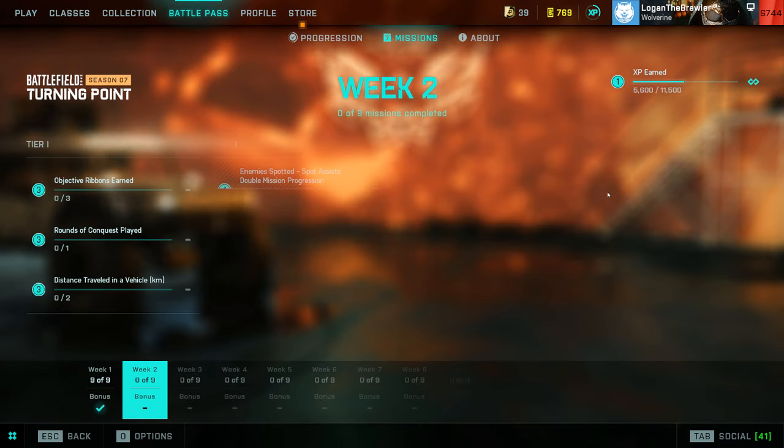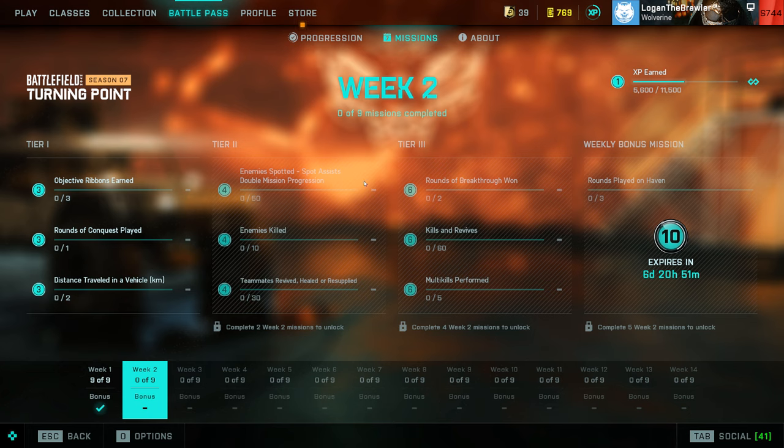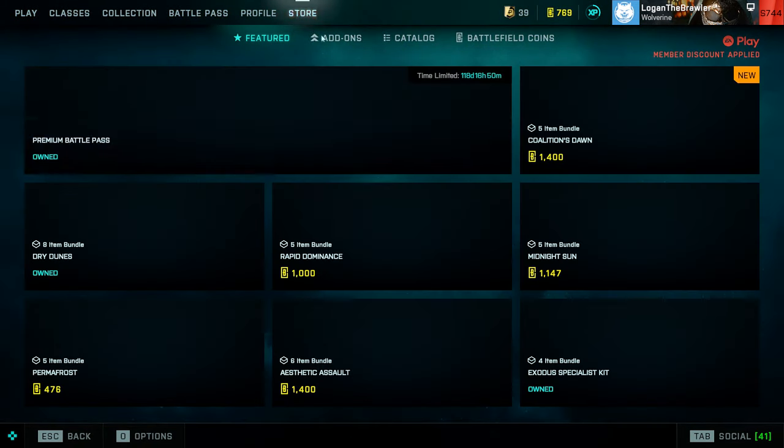Let's check out the missions — I'm not gonna go through them all, but we got Week 2 here: ribbons earned, rounds of conquest played, distance traveled in a vehicle, enemies spotted, enemies killed. Nothing too fancy. We also got Breakthrough — win two rounds, Breakthrough multi-kills performed — that might be tricky.